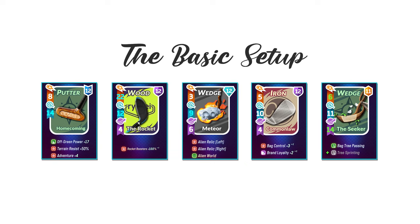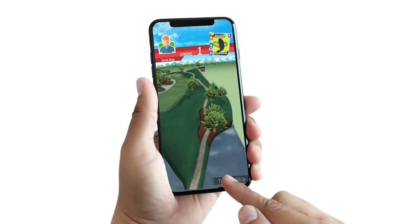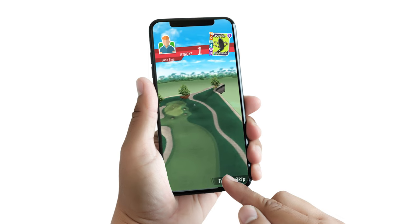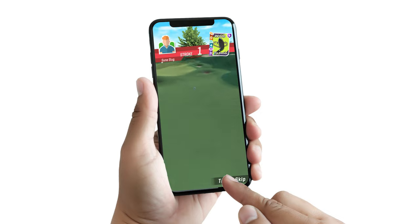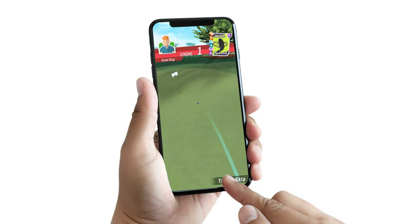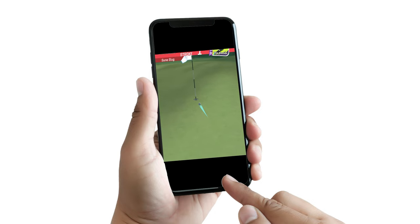Now let's talk about how to use the Rocket. The first thing you need to know is that the Rocket drives the ball low and fast, your shots get pushed around by the wind quite a bit, and when the ball hits the fairway, it's gonna bounce and roll a long way. You need to take all of that into consideration when you first start using this club. It will take a lot of practice before you start getting a good feel for where you need to aim your shot to counteract the wind and how far the ball will carry after it touches down.